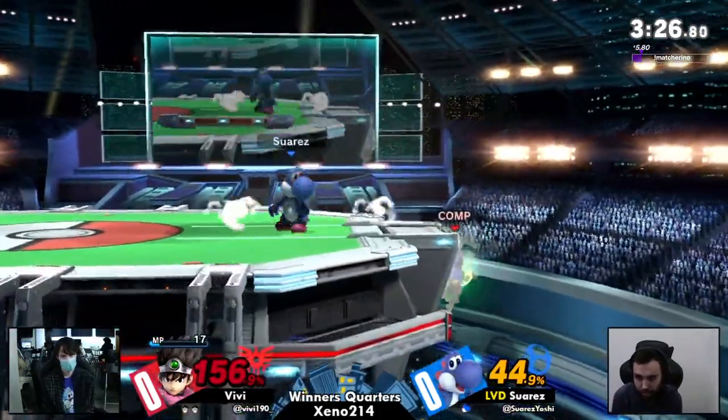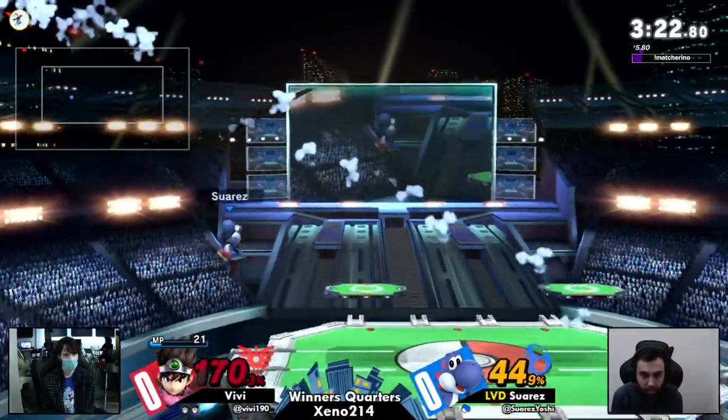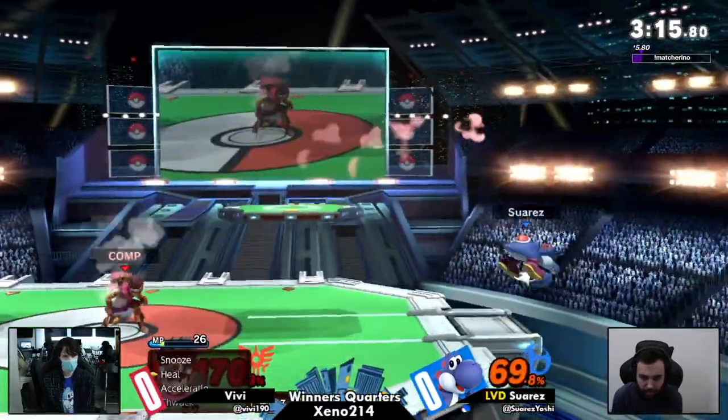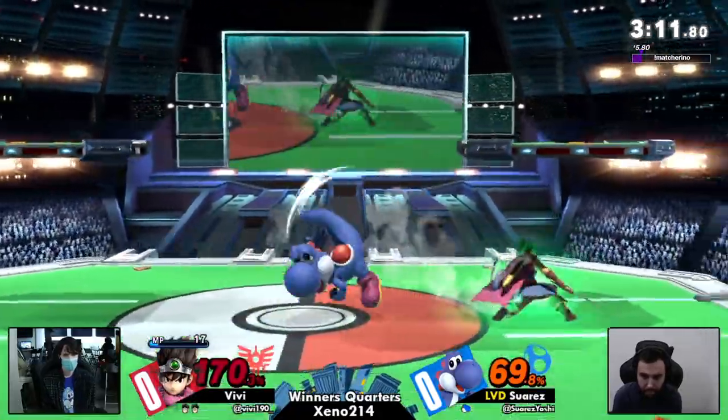Hero's all about those single big hits — double jump armor ain't gonna help you on that. Well, double jump armor can help with some of them, because there are some multi-hit moves that Vivi has that Yoshi's just gonna jump all the way through. Granted, there are also the big hits that will just break armor at disgustingly low percents.